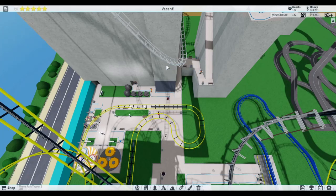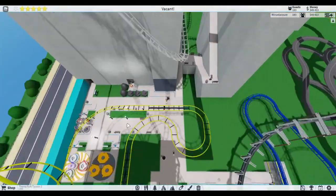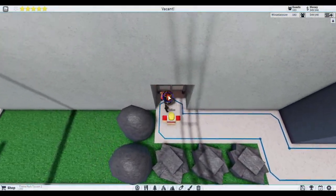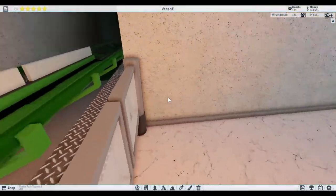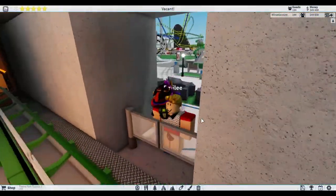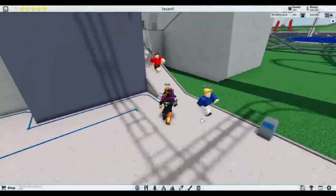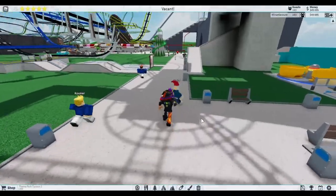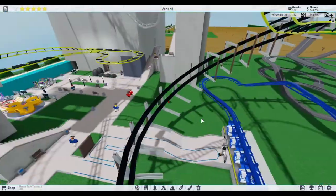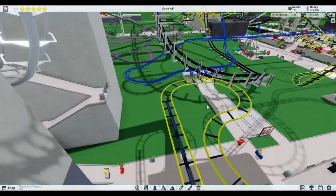Corkscrew - three out of ten. Ferris wheel - oh I forgot, I have not ridden the ferris wheel yet! Then we have this steel coaster - the Neon Cave Experience. Yeah, that is a seven out of ten.